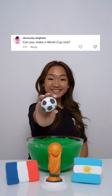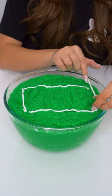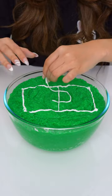The finals of the FIFA World Cup are here! So let's make a slime to celebrate. First, we're going to use green snow fizz and white glossy slime to make the grass turf they play on, with the side and goal lines added.